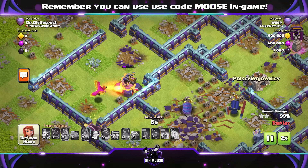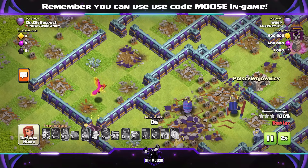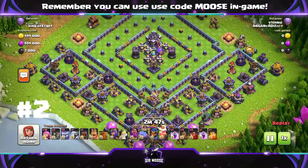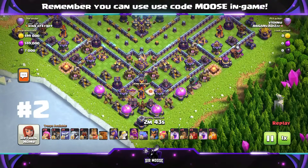Something a bit different for our first attack — I really like that attack strategy. On to our next attack: Super Archers, Yetis, Electro Titan, some Earthquake spells and Skeleton Spells. There are no Super Archers inside the Battle Blimp on this one.